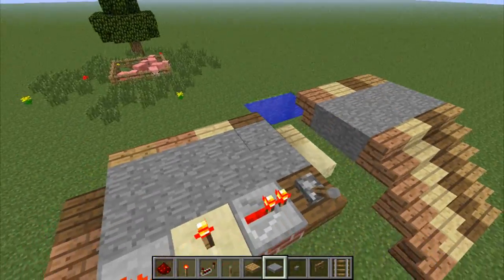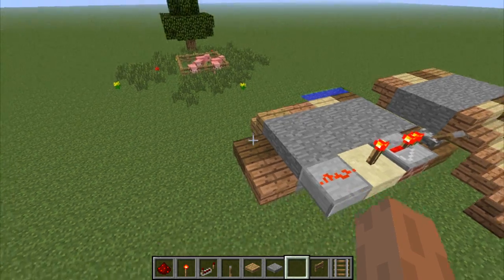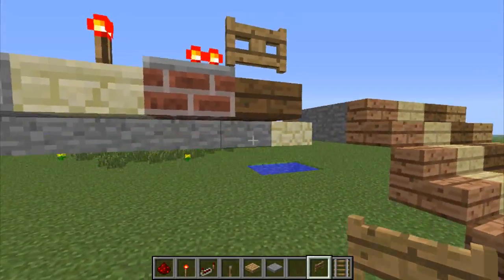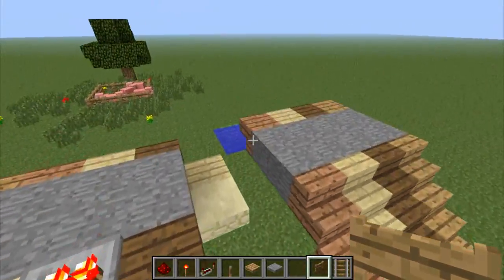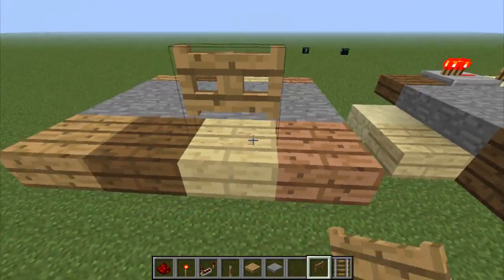We can place pressure plates — so many things that we can place on them now that we couldn't before. The button I did try, unfortunately we can't. Some other stuff like fences and doors — now you can actually place them on half slabs as long as they're placed on the top part of a full block, and you should be able to use it as a full block.